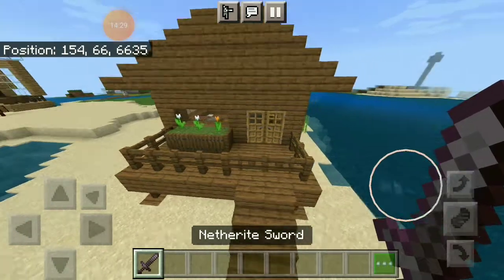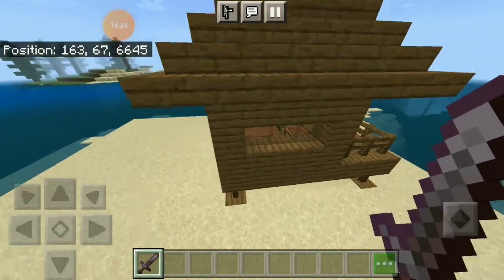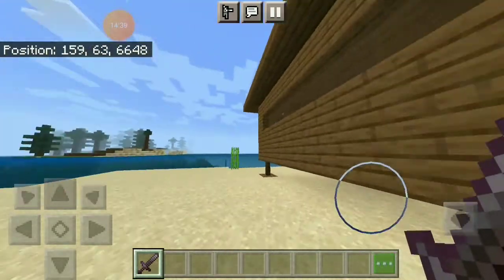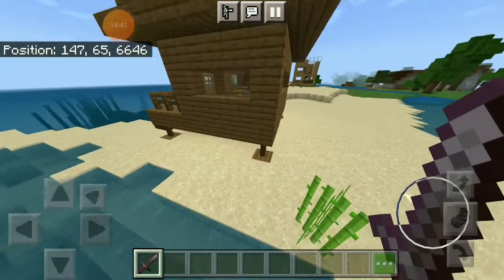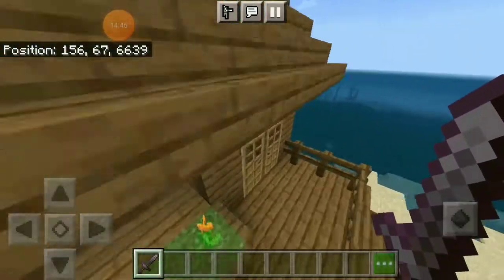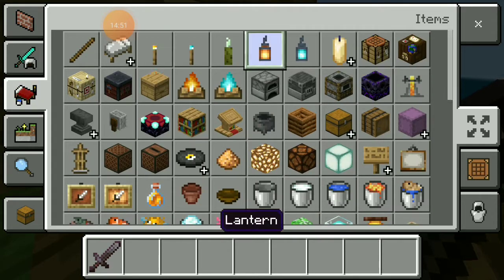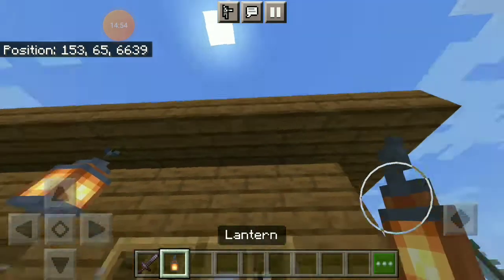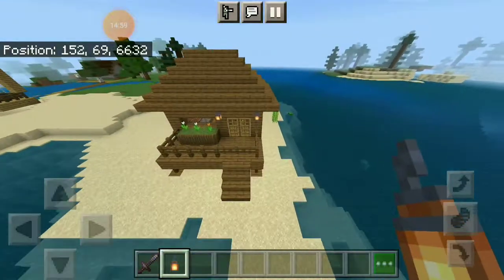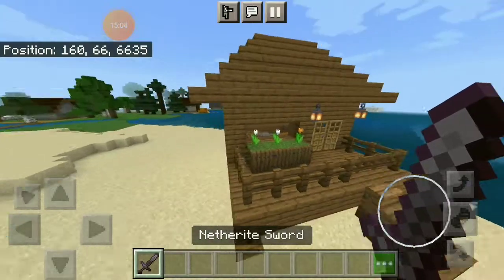Okay, so this beach hut is literally complete — it's so cool I think! This part is kind of tripping me up though, it looks a little dumb. Oh yeah, let's put some torches — actually let's put lanterns right here. And yeah, this is gonna be my beach house, guys!